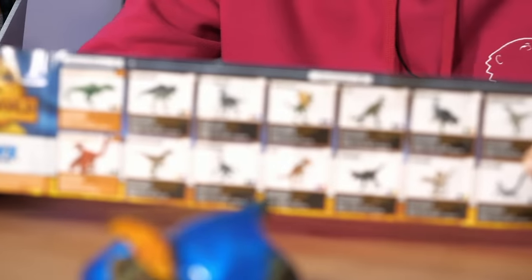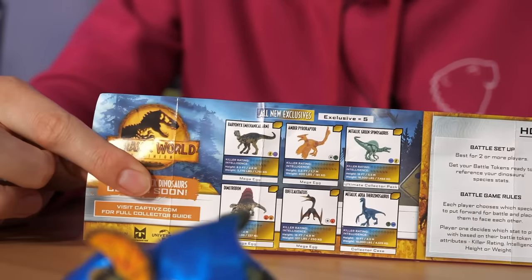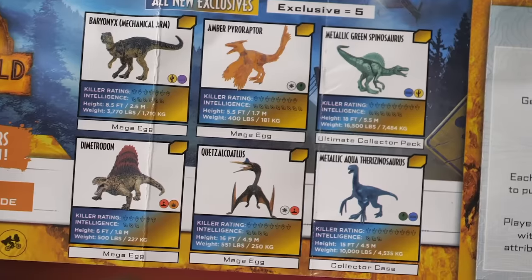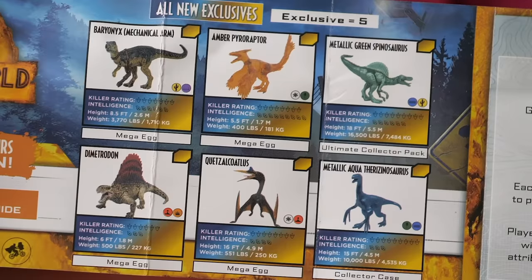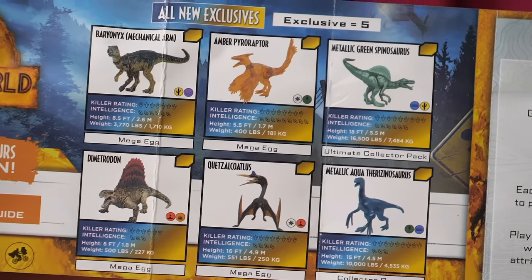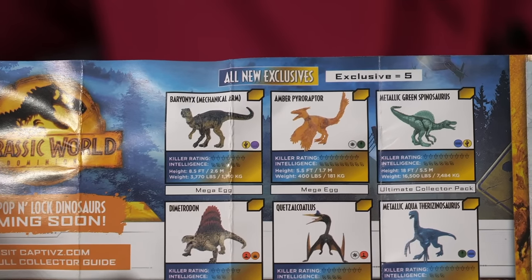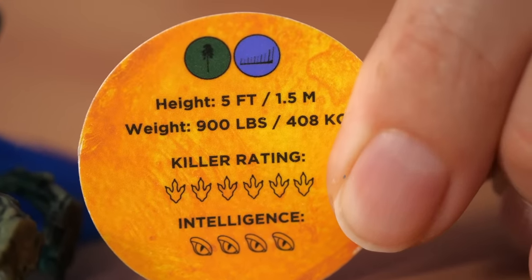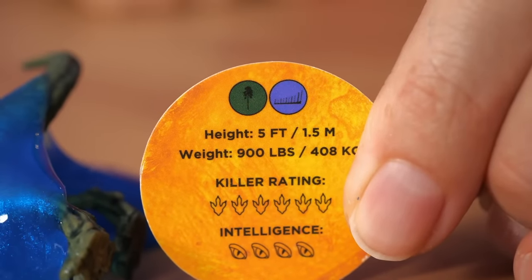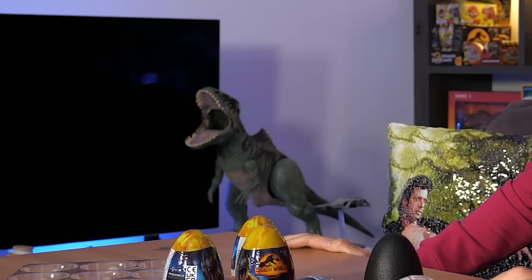You've got all of the ones we listed before on the back. But on the other side, look at those! We have a Troceraptor, a metallic green Spinosaurus, Dimetrodon, Quetzalcoatlus, and a metallic Therizinosaurus. It's a Baryonyx mechanical arm, from those dinosaur ring fights I presume. Also, we mustn't forget we have said pog! On the back it's five foot, weighs 900 pounds, six feet killer rating, and four eye intelligence. Right, well, enough of that.